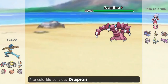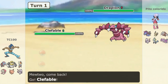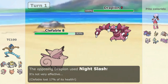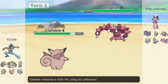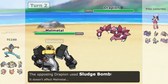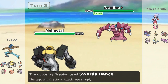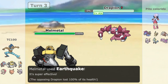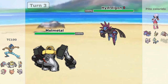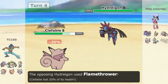He starts off with Drapion and I begin with Mewtwo. Not a good matchup as far as typing goes, so I switch out and go into Clefable, expecting the Night Slash — which I proudly resist. Now I'm expecting him to go for the Poison-type move, so I go into Melmetal to resist it. He actually goes for Sludge Bomb, which I've never seen on a Drapion before. On top of that, he has the Swords Dance — that's even weirder. But in return, I get a Choice Banded Earthquake off and KO the Drapion. Choice Band Melmetal gets the job done.